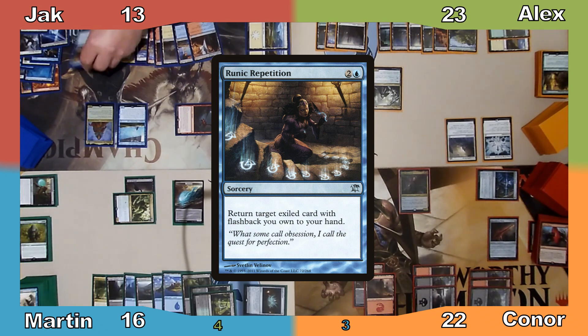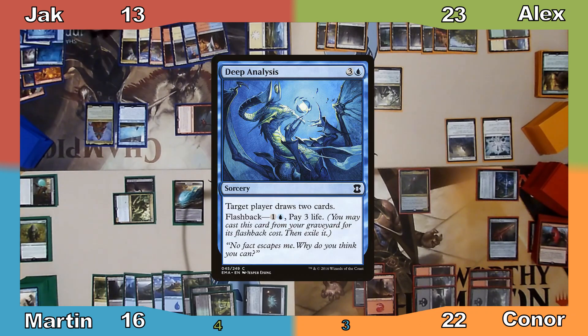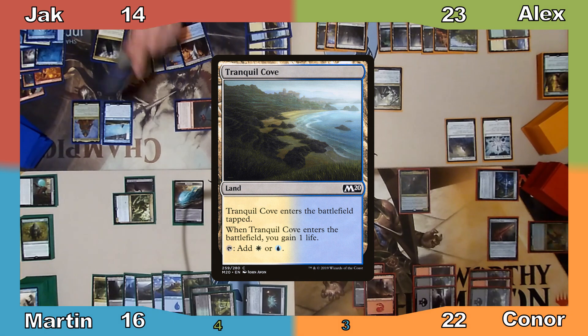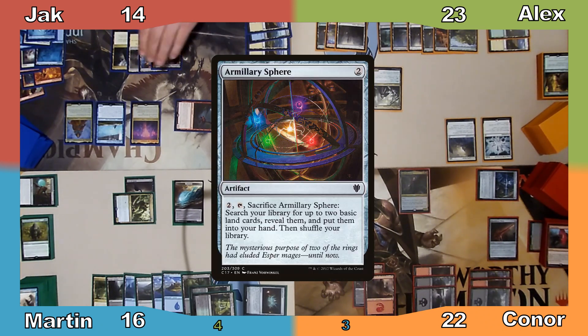He returns Deep Analysis and Increasing Vengeance to his hand, puts a charge counter on his Autogenerator, and casts the Deep Analysis he just recovered. Next Jack plays Tranquil Cove, gains a life, casts Praetor's Counsel Sky Rampart, chooses for players not to be able to attack the player to their left, and casts Armillary Sphere before passing to me.